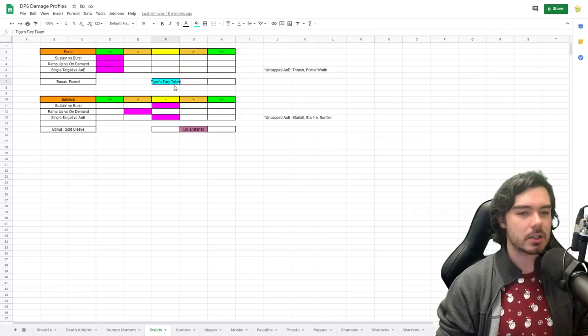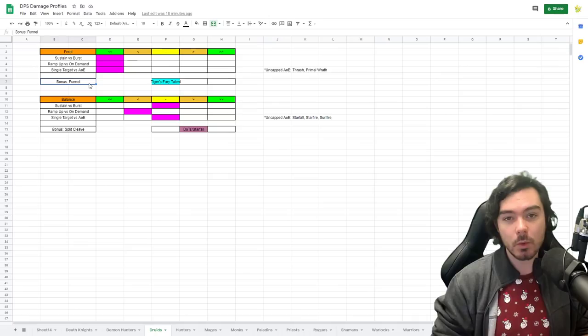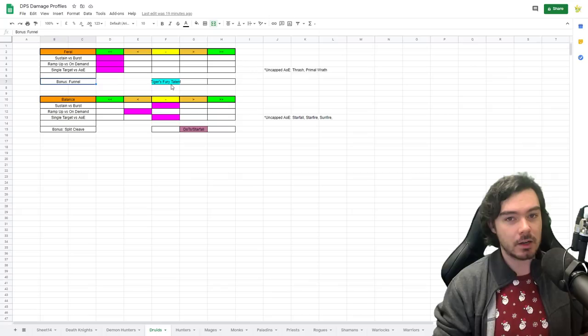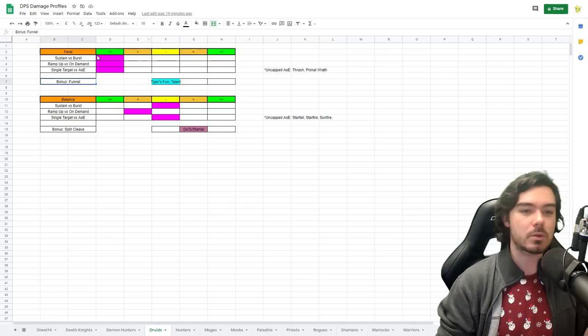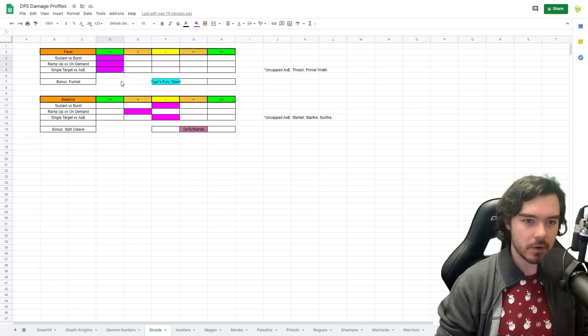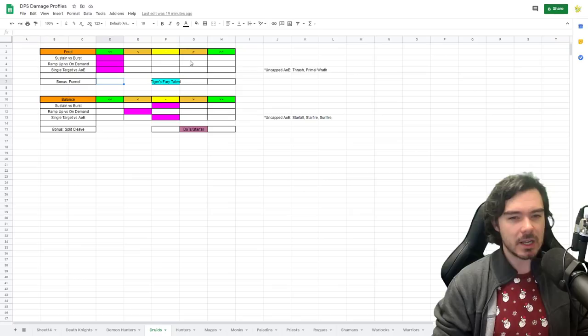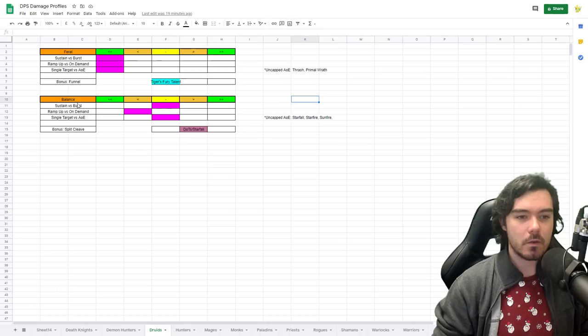Feral gets a small funnel bonus from Tiger's Fury — there's a talent that resets it whenever a target with your bleeds dies, so in Mythic Plus with mobs dying regularly, you can keep getting Tiger's Fury back and convert that extra energy into extra single target damage. It's a fairly weak form of funnel but worth noting. Generally I think this is one of the reasons Feral struggles — very sustained ramp-up damage with a mostly single target profile is an unenviable combination, and they struggle a lot with AoE aside from Primal Wrath.